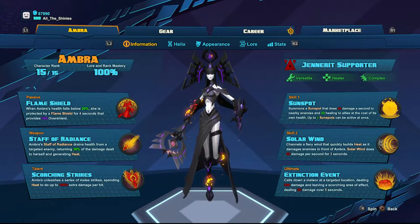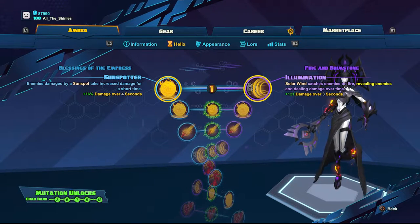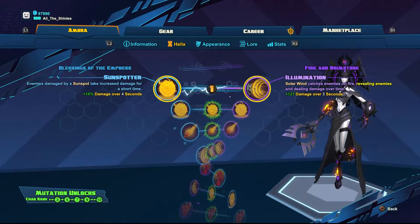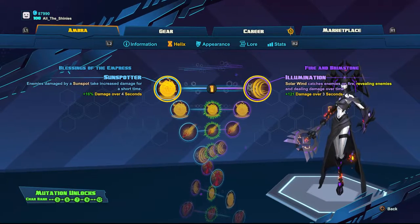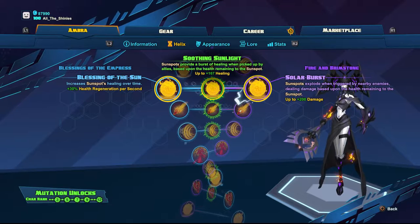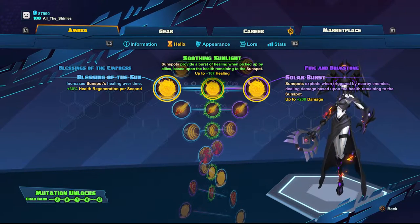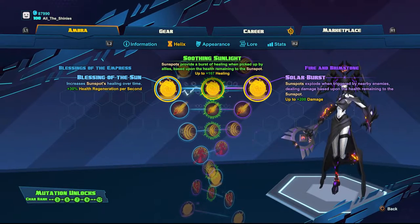Let me show you the Helix choices that I make. For level 1 I go with Illumination, adding a Damage Over Time to my Solar Wind, which I'm going to be using a lot. Level 2 I go to the left for Blessing of the Sun, which increases the Health Regeneration from my Sunspots.